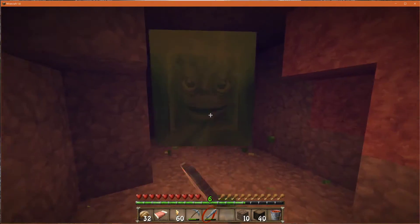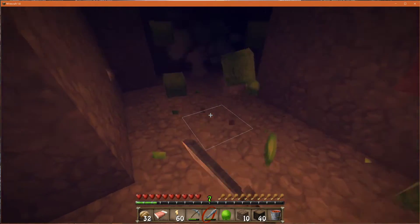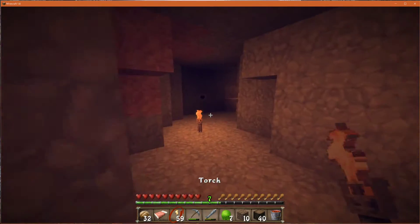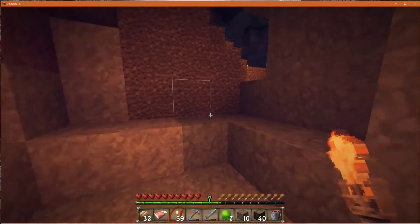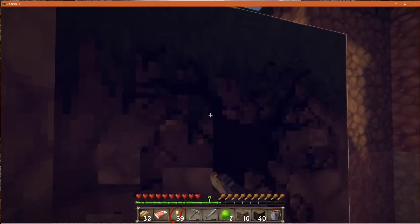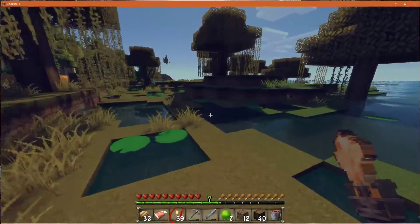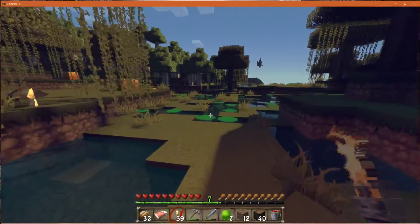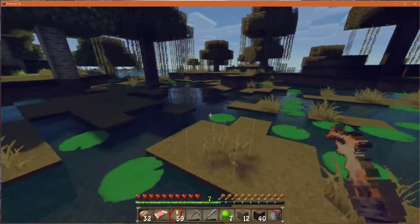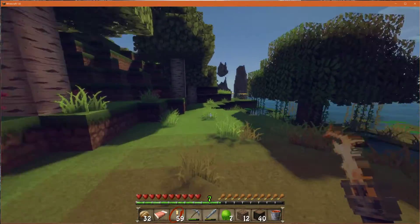I can hear a slime — it's down here. Oh my god, look how scary that is! What the hell is that? It gave me loads of slime balls though. Wicked. Now we can build a lead. Can't build a saddle of course — gonna have to find one of those — but at least we can tie up a horse ready for the saddle. That face on that slime ball will stay with me for years. Who the hell made this resource pack? What the hell were they thinking?